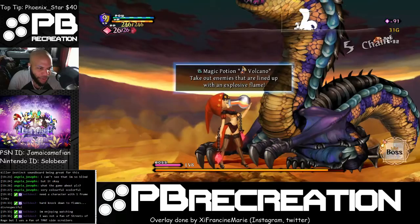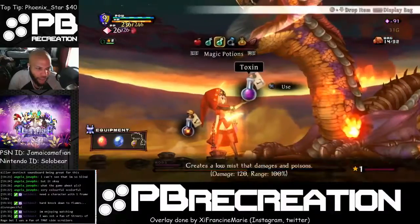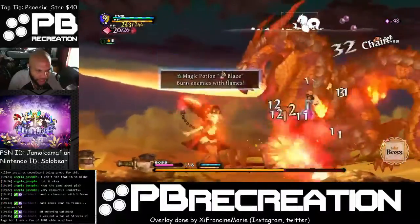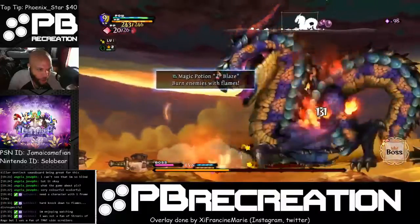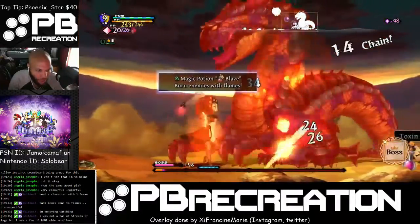Let's hit the Overload with the Volcano — that's my favorite combo. Might as well hit the Toxin too. He's hitting me but not doing much damage. He stunned me, but again doesn't do much — I think they make you overpowered for the demo.